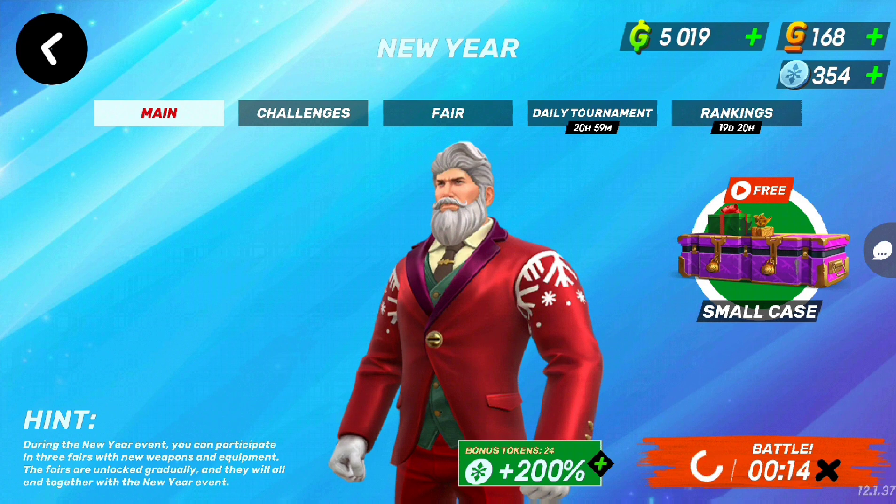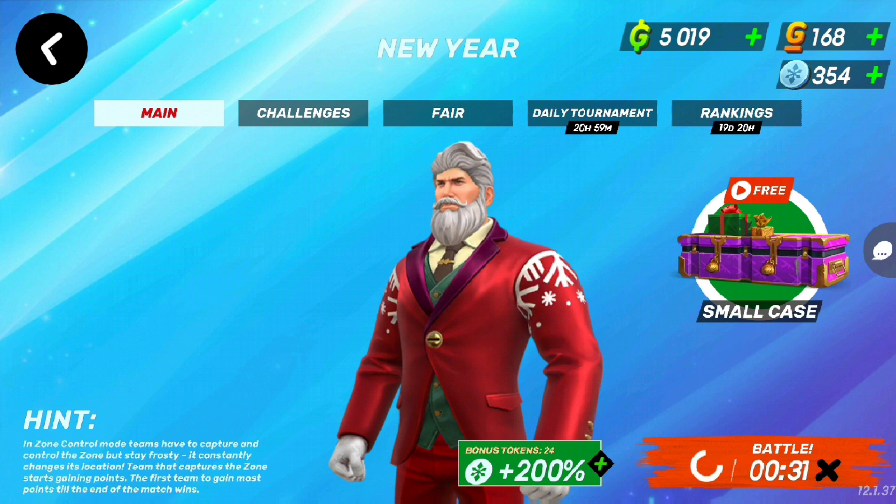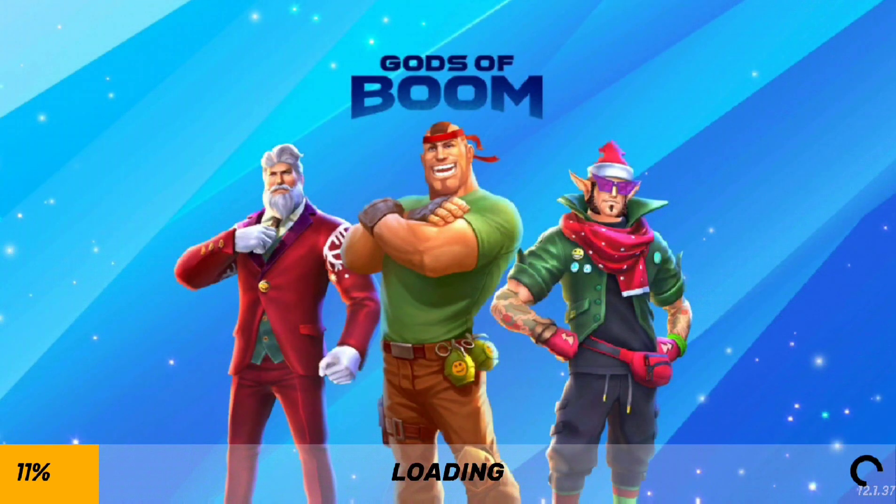I like the fact that they changed it completely — redesigned the whole loadout thing so now you have perks. You're no longer able to shoot people from the entire map. You can't have a sniper, a shotgun, and be mid-range, long-range, and short-range all at once — or just be a support for your team. It's pretty cool. I think this might be the update that brings me back to Gods of Boom.